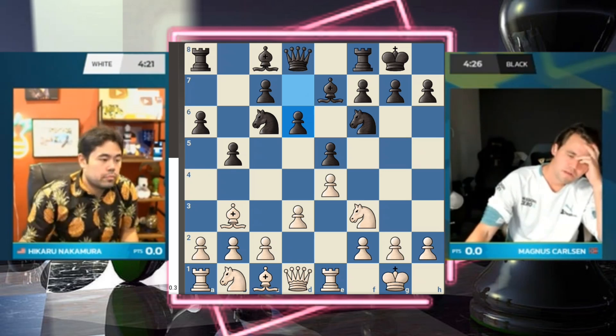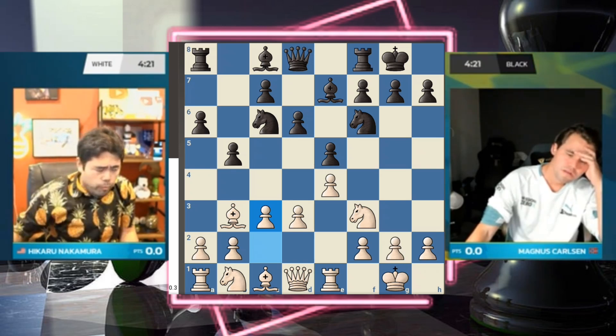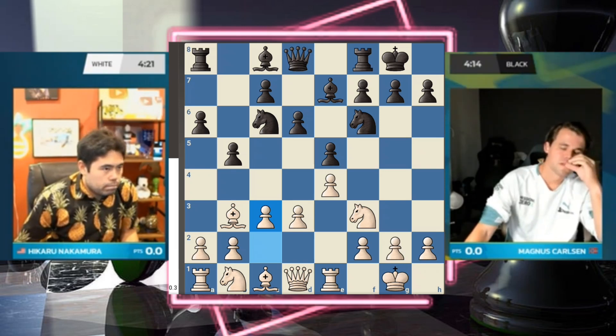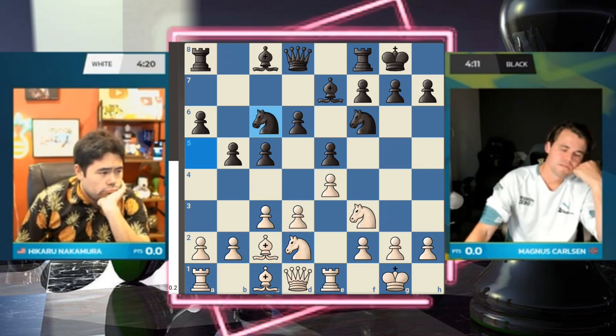For anyone watching who doesn't understand these e4-e5 positions seen in every top-level match: the knight comes to g3, and the thing that bothers players most is bishop g4 — it's a pin on the knight. But with the knight on g3, you can just play h3 and kick it away. We see Carlsen expanding on the queen side with c7-c5. All of this is standard fare.